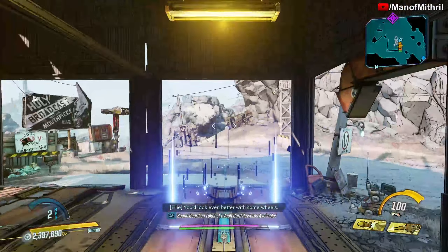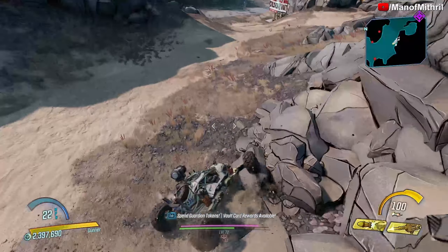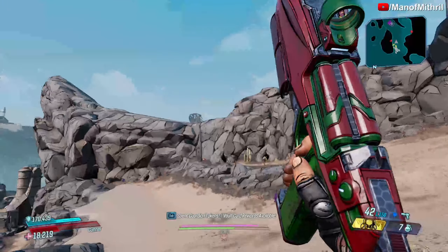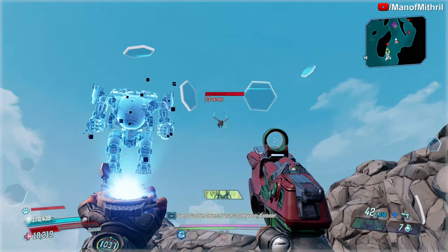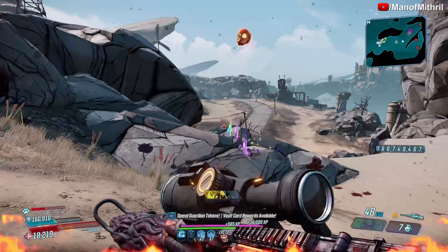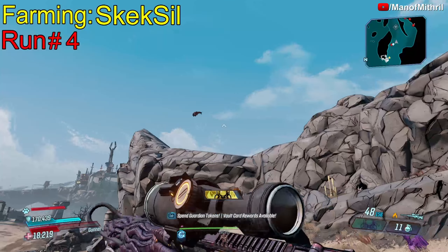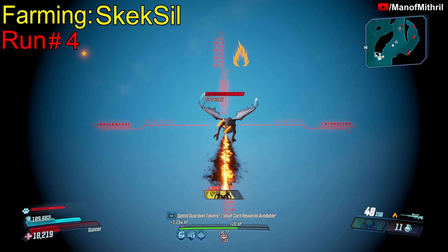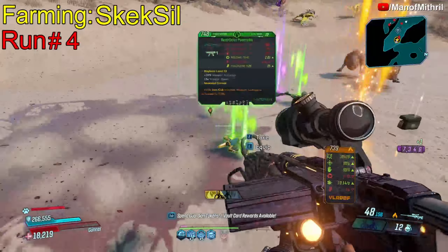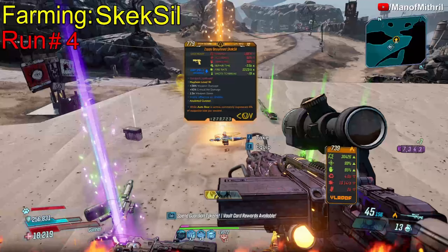I'm going to get in a vehicle. And then the enemy we are looking for is the Scrak. He did not drop the item we are looking for so I will cut and come back to when he does. All right, and we got one to drop — awesome. Let me just quickly take a look at it.